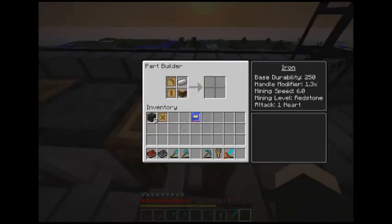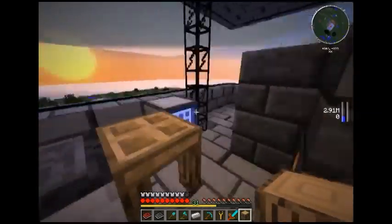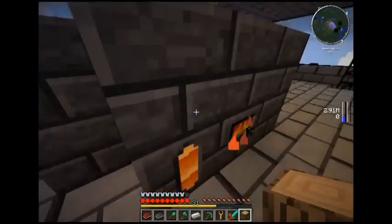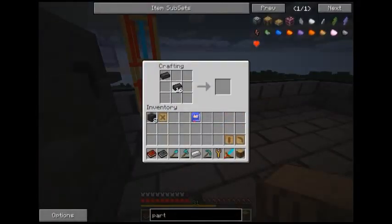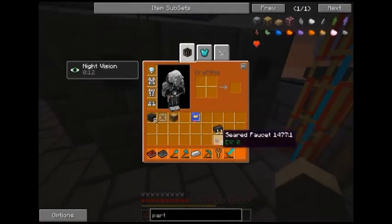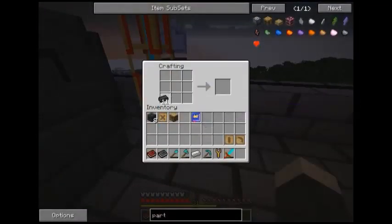Handle modifier, mining speed. I don't understand that, but let's see how this smeltery is going along. That's the perfect load for my faucet, which goes here and here.